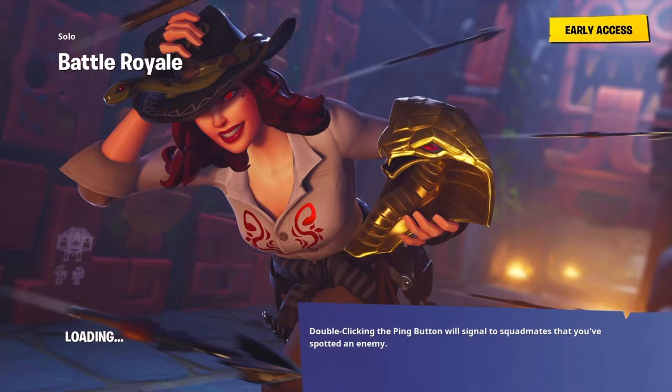Now I'm going to show you the last location: the metal llama. I think everyone in this game knows where the metal llama is — it's at Junk Junction. It's like the easiest one.